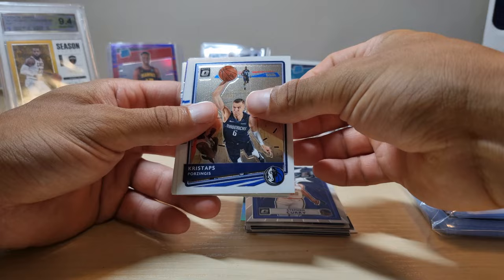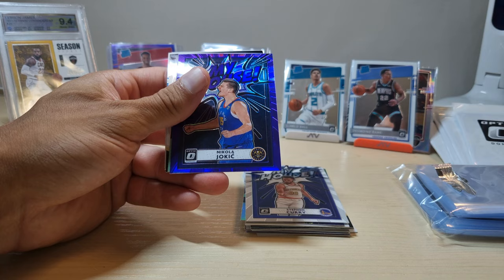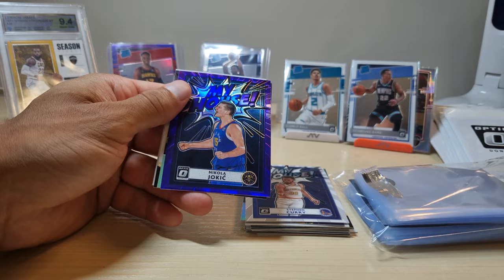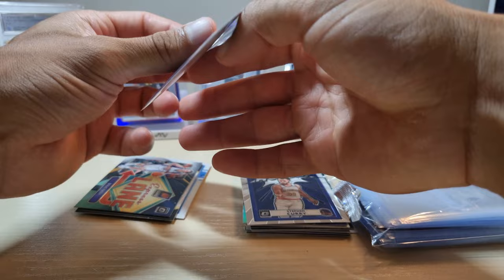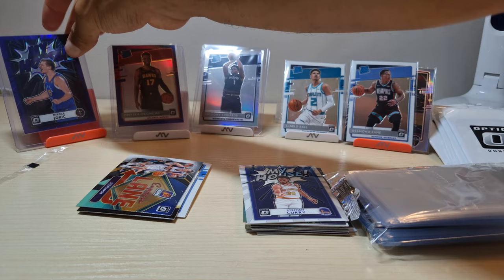Tim Hardaway, Mikal Bridges, John Collins, Daniel House, Jokic - that's nice, I like it. Jokic purple! This is really nice. Not numbered, prism, not numbered, but I'll take it. Man, this box has been so good to me and I haven't even opened up the blue velocities yet. Still got four packs to open, going through this pretty fast.